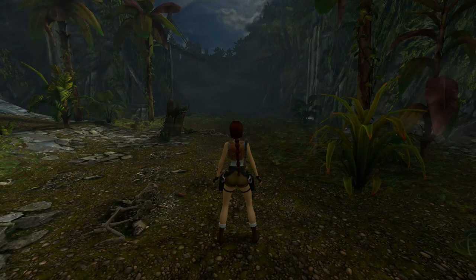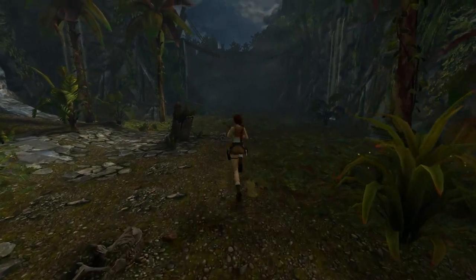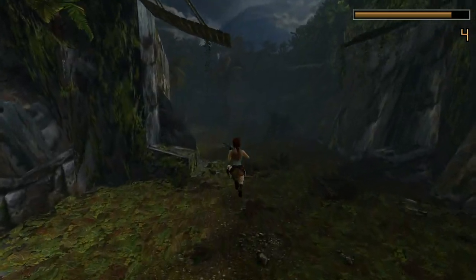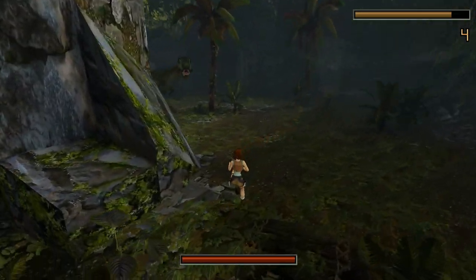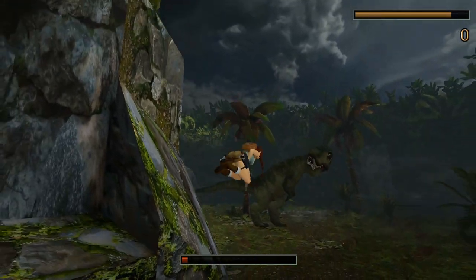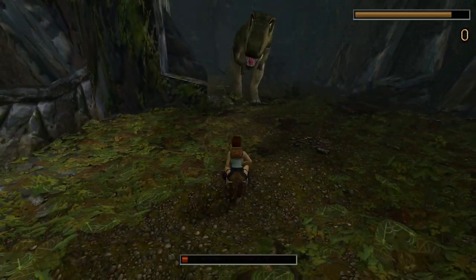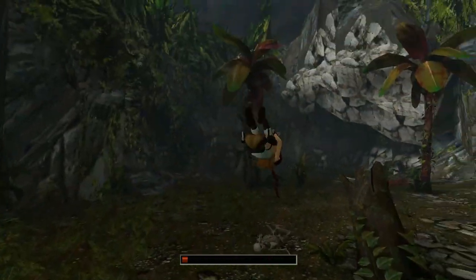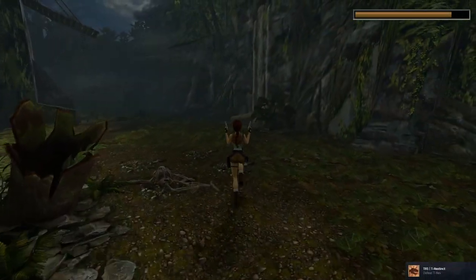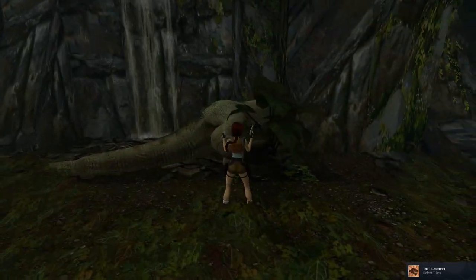Let us get that shotgun ready because what's behind the corner is just the most classic Tomb Raider moment. There he is! My god the wait is over! Lara, can you please take your pistols out? And there we go — T-Rex extinct! Defeat T-Rex!